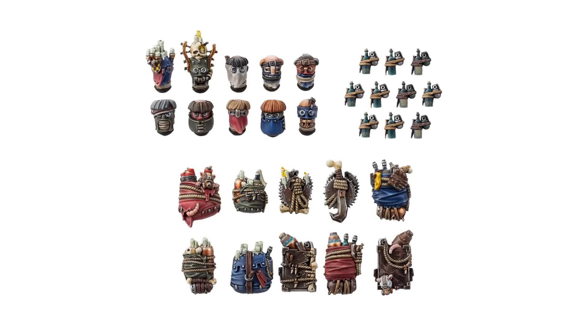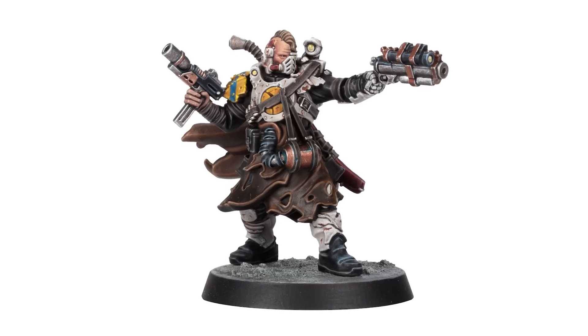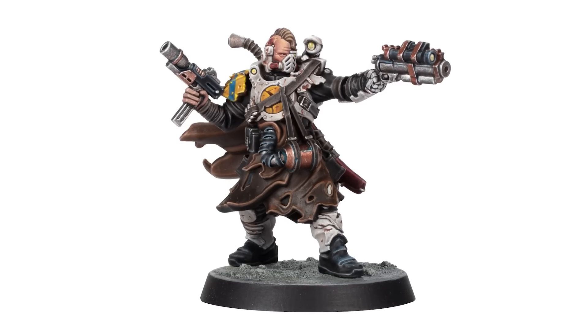And if that wasn't enough, the Cawdor Ash Wastes upgrades, as well as the Ashwood Stranger, Outkast's leader, are both available to pre-order from Forge World on Friday.